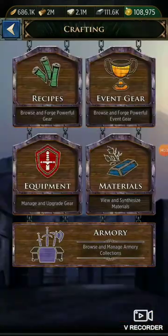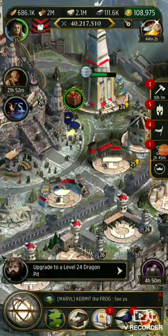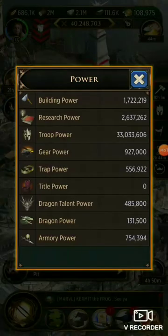So that's a quick review of the armory. As you can see my power did go up a little bit — my armory power is now 754. That does help a little bit.